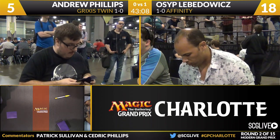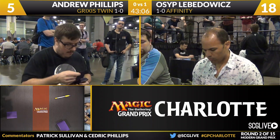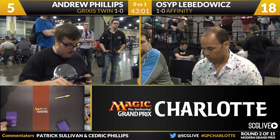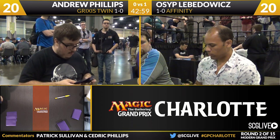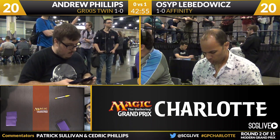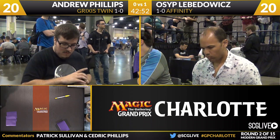We'll start with Phillips and his sideboard: a Rending Volley, a Thoughtseize, two Spellskites, a Rakdos Charm, two Anger of the Gods, a Fulminator Mage, a Counterflux, another copy of Kolaghan's Command to go along with the two in the main deck, two Leyline of Sanctity, a Jace Architect of Thought, a Keranos God of Storms, and a Batterskull when he's looking to play a more fair game.